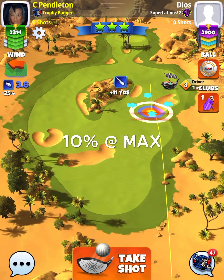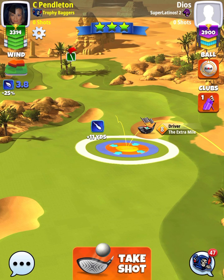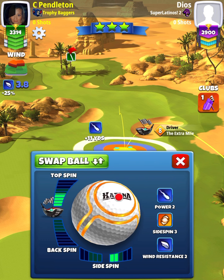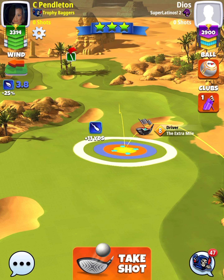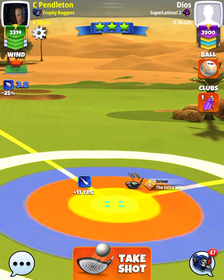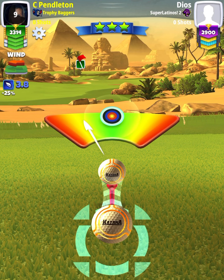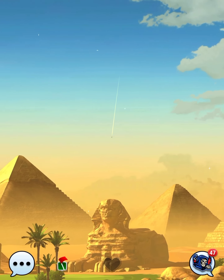Hole number one is going to be played 10 at max. For reference, I'm putting my white ring right on the rough line. Katana ball has plenty of juice for this hole — we're going with five bars of top spin and two bars of side spin to the right. For those playing with an extra mile seven or less, you're capped at four and a half bars of top spin, but it's not a big deal. We're going to be playing the second shot with a thorn no matter what. Be cautious about using overpower on hole number one.